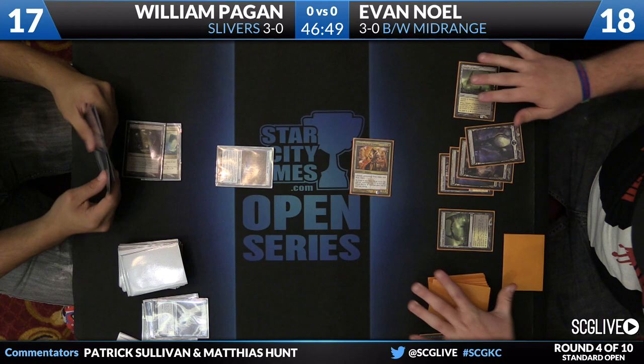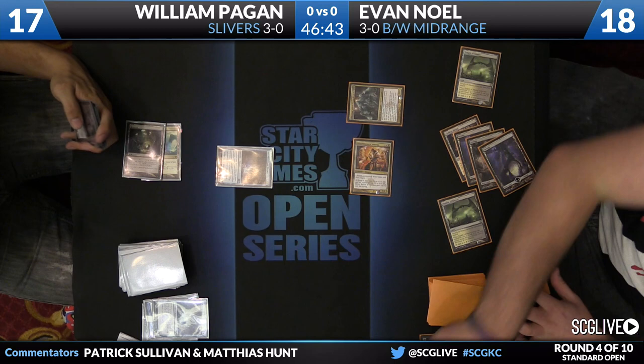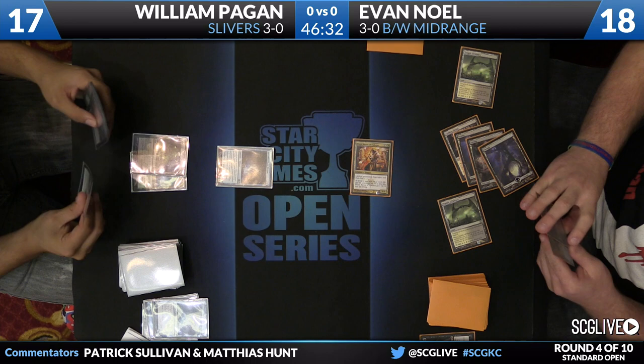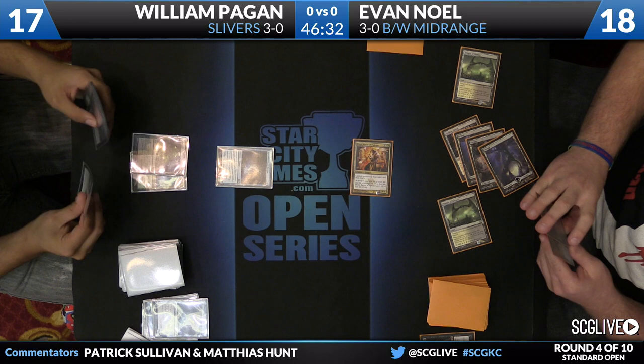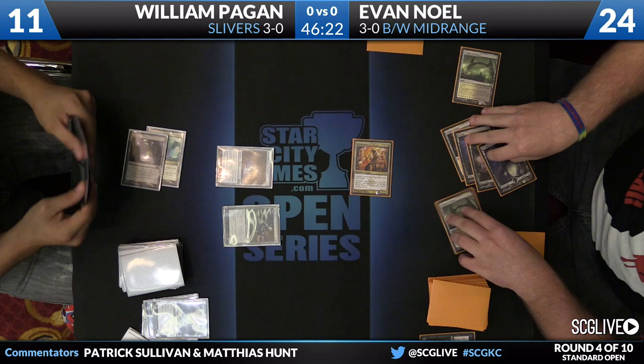Temple of Silence for Evan Noelle. The trump may lie in Evan's hand — next turn he will bring Elspeth down. This turn, he brings down Obzadat. It may just be too many Mythics for the Slivers to deal with. You get a vibe that if William hits his land drop on turn two, this is way different. He just might be too far behind. Another green one added to the board — I believe that's Venom Sliver, so now they have Death Touch.